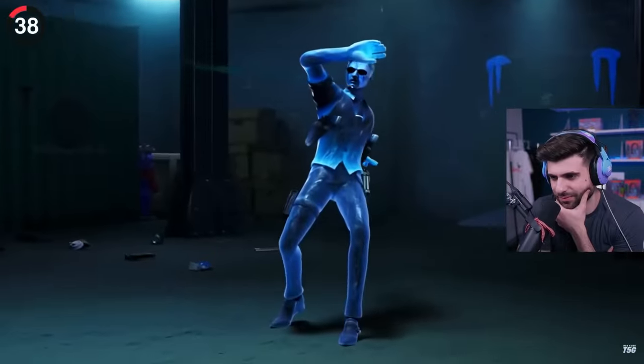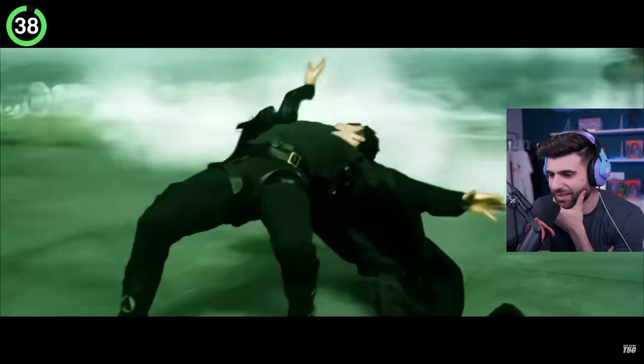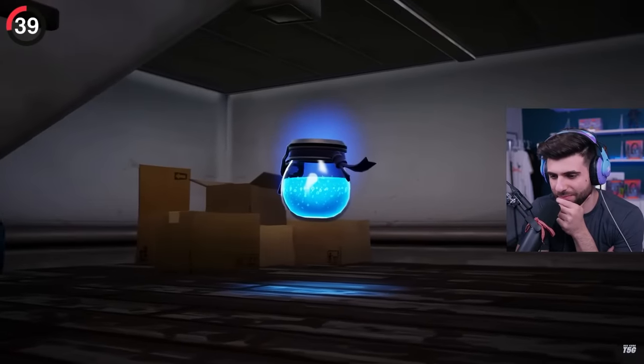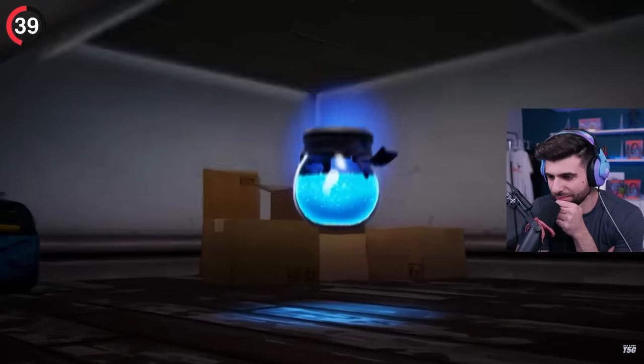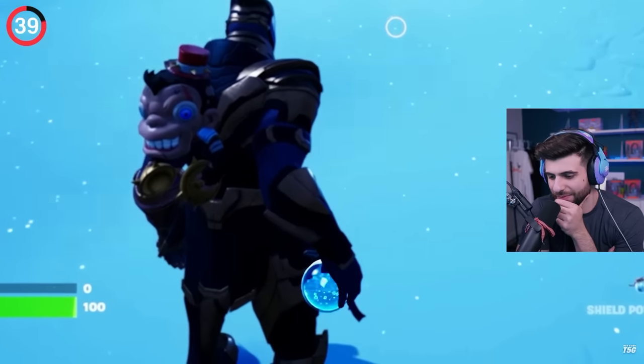Speaking of glasses, the Matrix emote has a super unique feature that gives any outfit a pair of shades, just like this scene from the movie. You just gotta appreciate the realism in Fortnite. Even something as simple as a drink has so much detail inside of it — running around with a potion in your hand, you can actually see the liquid sloshing around.